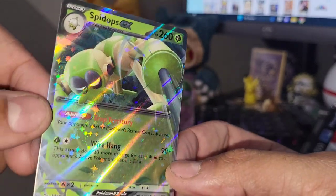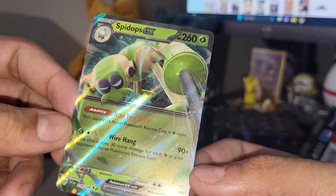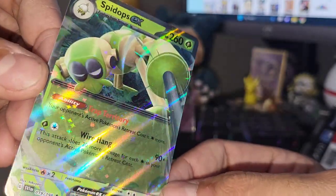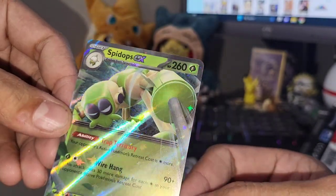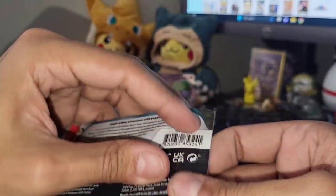Spidops EX! All right there we go - I'll take it guys, I don't think I've ever seen this Pokemon before in my life but we got our first pull from the second box! You can see again with that speckly cosmos star pattern going all the way through. Spidops EX - going on the keyboard!